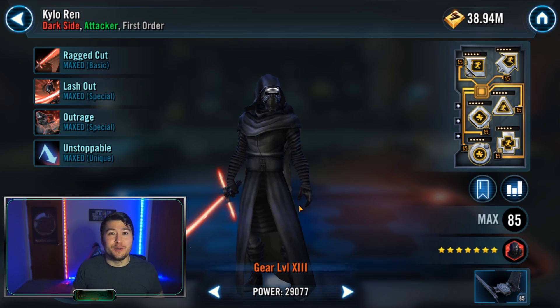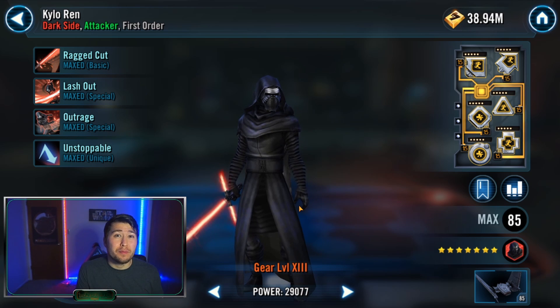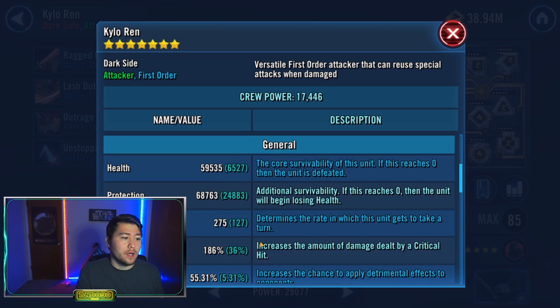I'm not a huge raid guy — I deal mostly with the Grand Arena aspect. There are ways to mod Kylo where he can solo teams; I've seen him solo Old Republic teams and even handle relic Bounty Hunters if you give him enough tenacity. His kit has a lot of versatility. Under the Unmasked leadership he gets 30 bonus speed, so I mod him with a speed set — I've got him up to 275, which puts him at 305. That's not unbeatable by CLS or JTR counters.